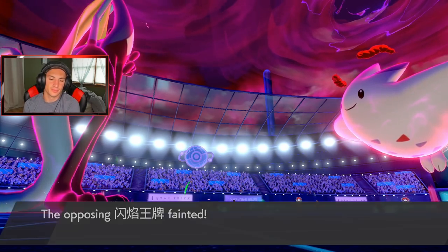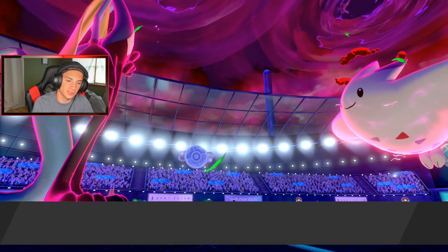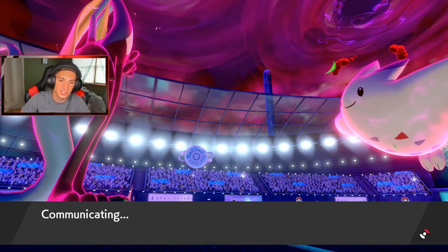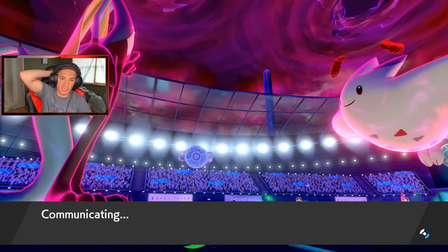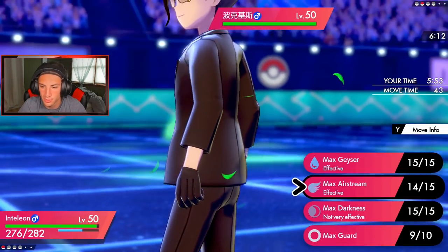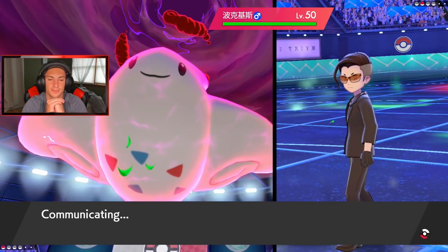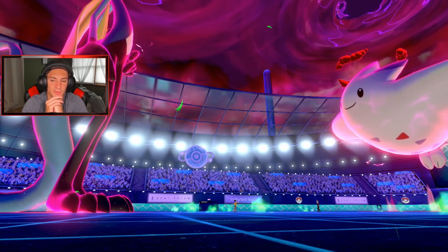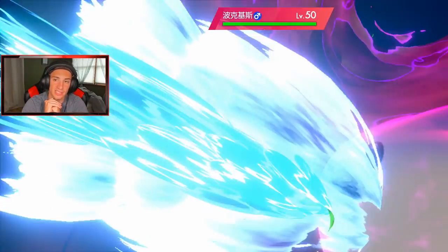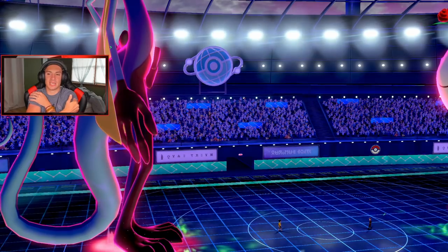It's going to be close — will Togekiss outspeed us? He's plus two, I'm plus one. Taking some Life Orb damage. It's gotta be a Weakness Policy — it definitely is, and it's going to trigger because it just proved that out. I thought I had an Ice Beam as a Max Hailstorm option, but it's totally fine. I'll go with the Max Geyser, set the rain, and drop another Max Geyser next time. How much damage — if we hit it again it should finish.